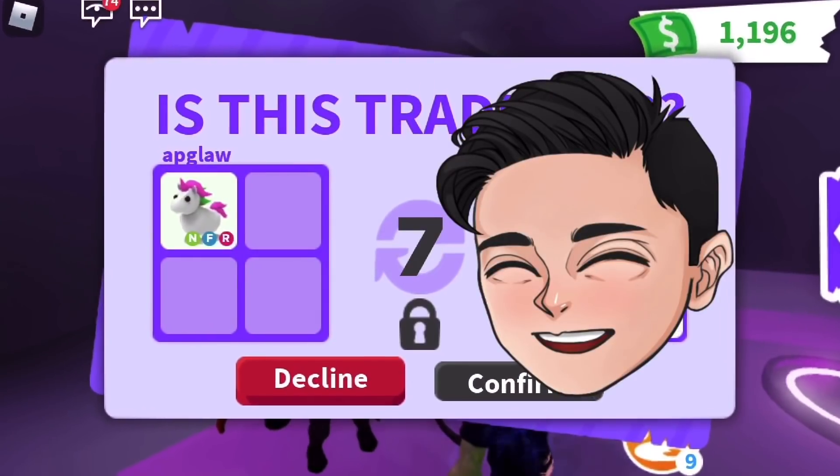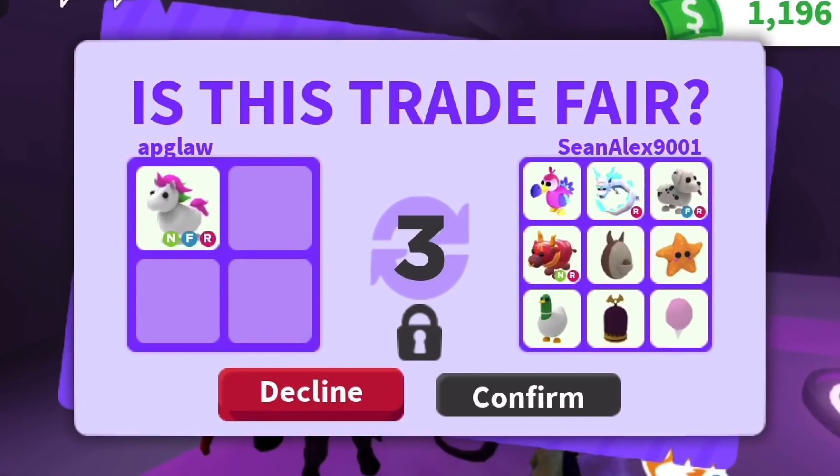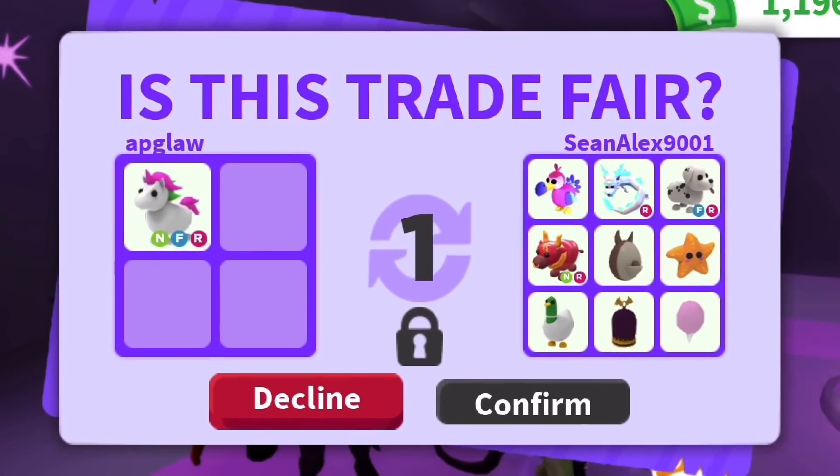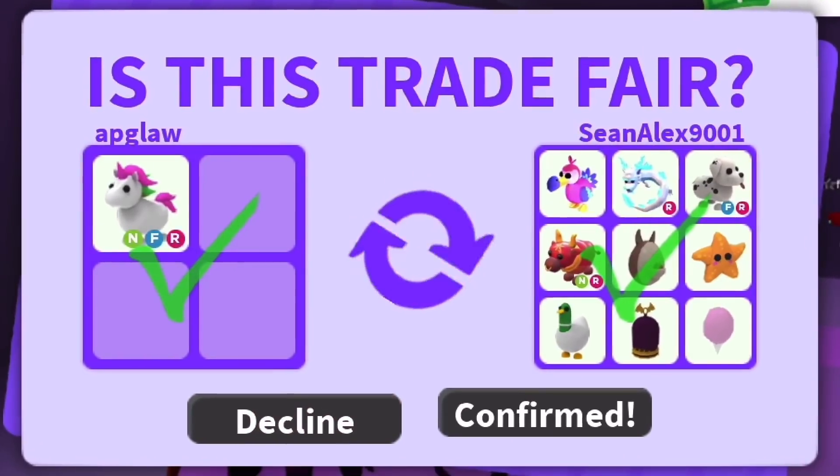I kept most of that stuff and traded the neon unicorn for a dalmatian, frost fury, dodo, neon lunar ox, ousey egg, starfish, silly duck, bat box, and cotton candy.